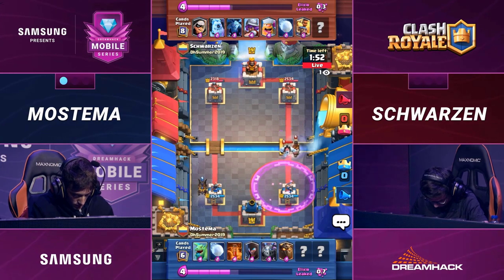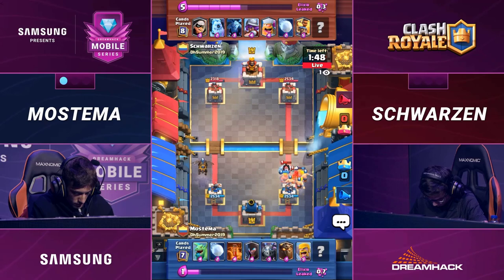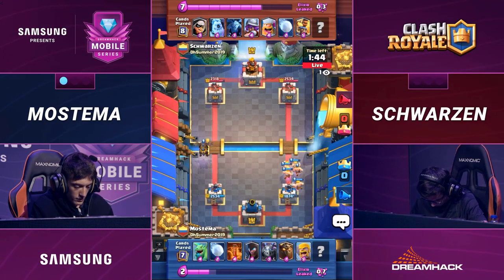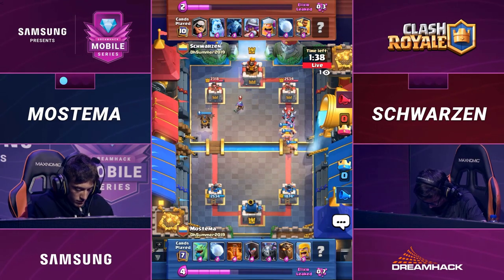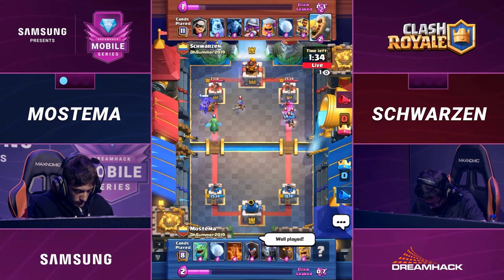With seven elixir spent on the Lava Hound, it's going to be a right-side push. The Ram Rider denied by Barbarians, though — a great 5-for-7 counter on defense. Takes a few hundred points of damage out there on the right side, but Schwartzen is now pushing both lanes simultaneously. What are you doing here if you're Schwartzen? How are you defending against this Lava Hound and this push on the right side as well?